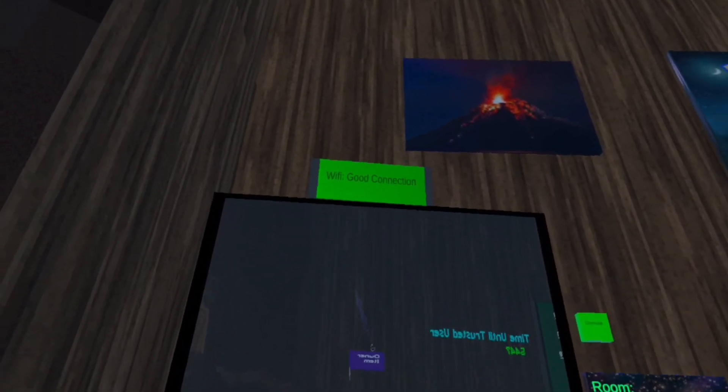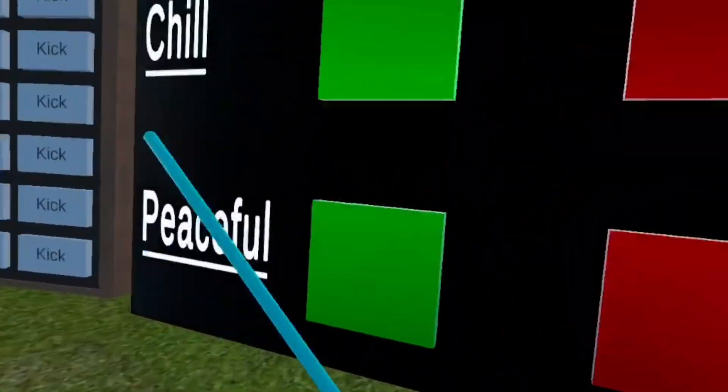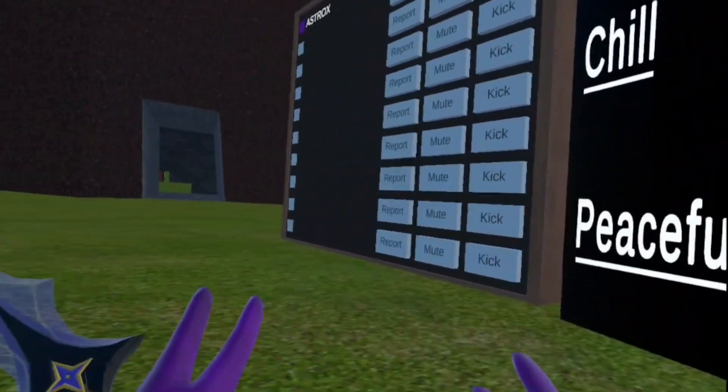There's a mirror, a wifi thing. And then when you come over here there's more music. You can choose whatever you want.